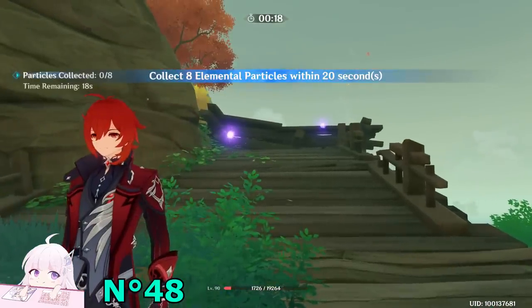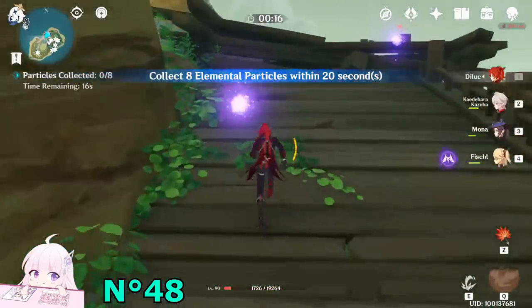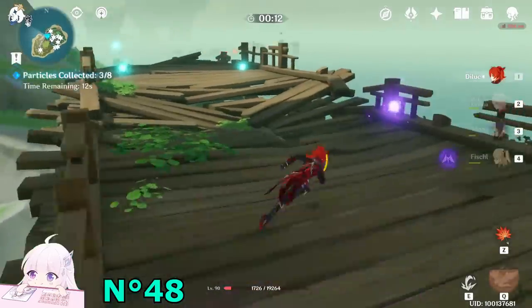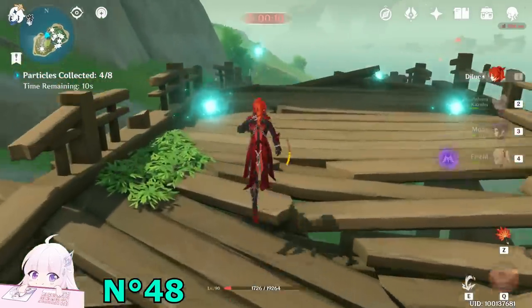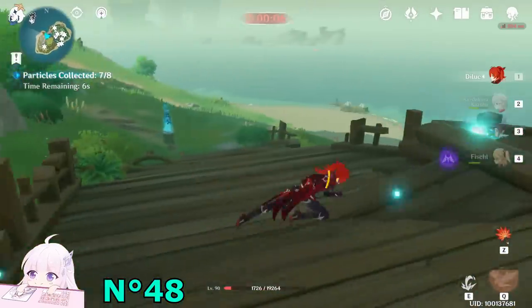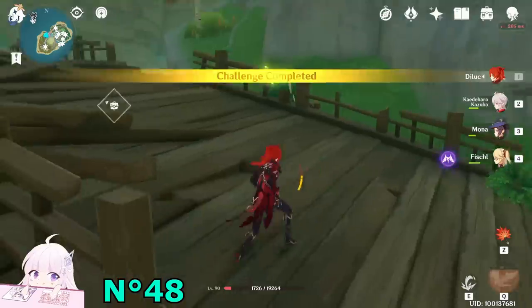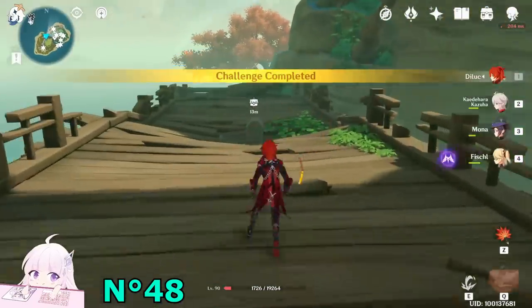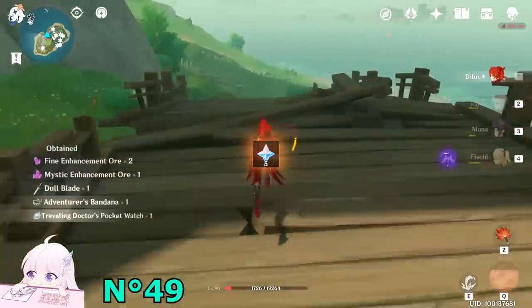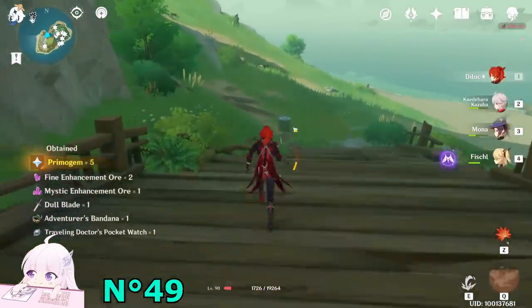Those two are the same challenge — doesn't matter which one you start. If you complete this one, the other one will disappear, and vice versa. So just come here, activate it. This is hard because you have to collect the particles. That's why with this combination it's easier, because the bridge is built and not destroyed. Start the challenge — you have to collect them: one, two, three, four, five, six, seven, eight. Really simple. Chest will spawn in the middle. As you can see, this one disappeared.